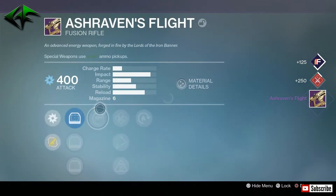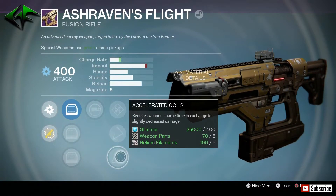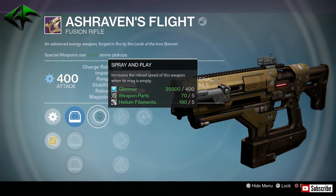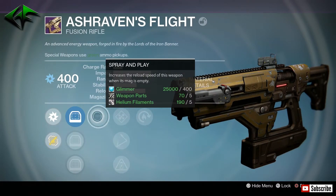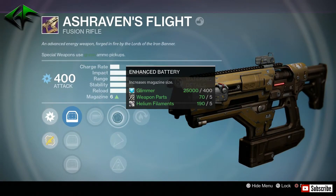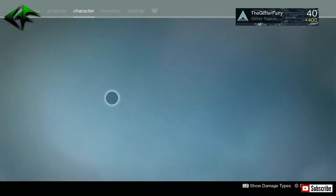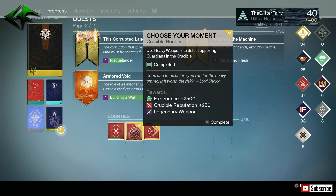Got the Ash Raven's Flight — not a bad fusion rifle off the bat. Spray and Play, Enhanced Battery, Skip Rounds, Accelerated Coils, and Hot Swap. Spray and Play isn't great — your mag is almost always empty in PvP. Not really seeing anything I like here. The Vex is my go-to for fusion rifle kills in Crucible — it's not the greatest fusion rifle but it's probably one of the easier ones to use when you're trying to rack up those 25 kills.